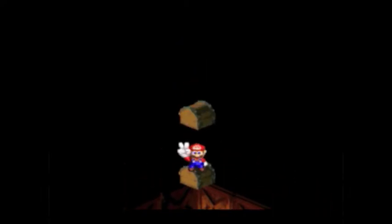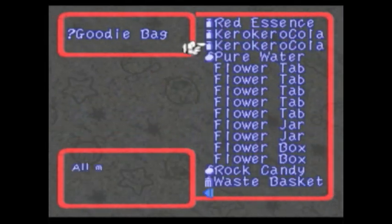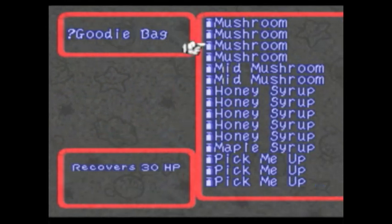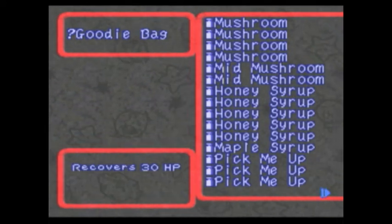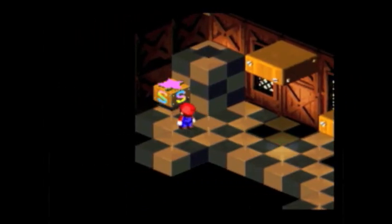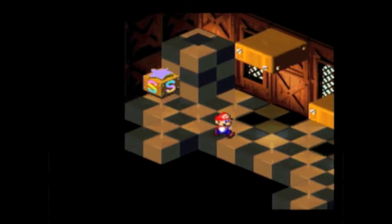There we go — goodie bag. You want to keep this. I don't usually use it for anything, I just like to keep it. It sells for a lot of coins, and it's helpful to have. I personally will not be using it. I don't usually take all the secrets in this game — I just go for the main story.